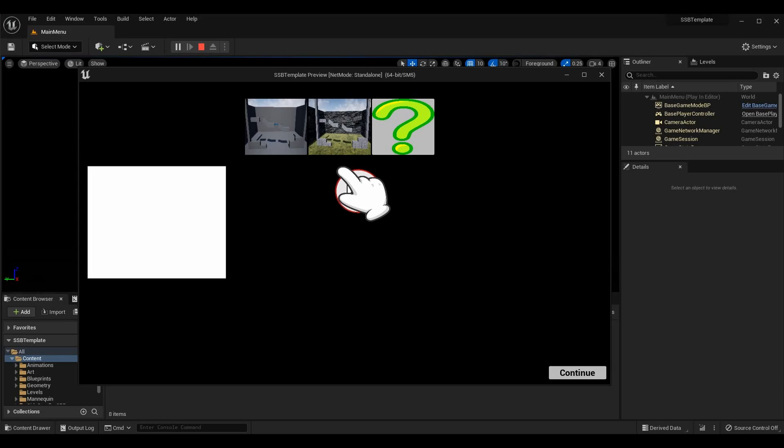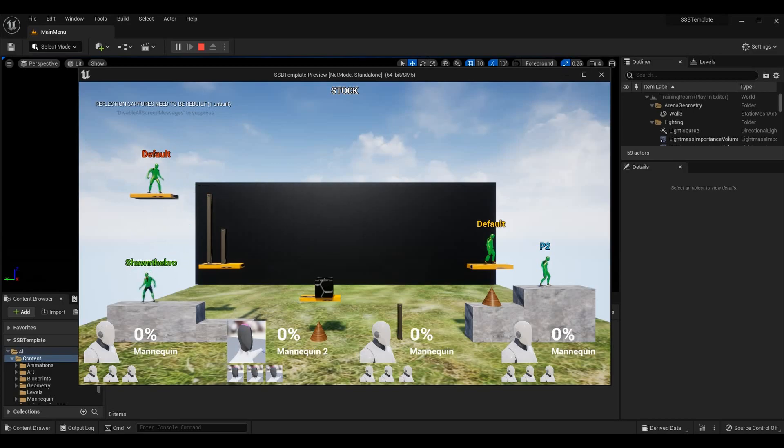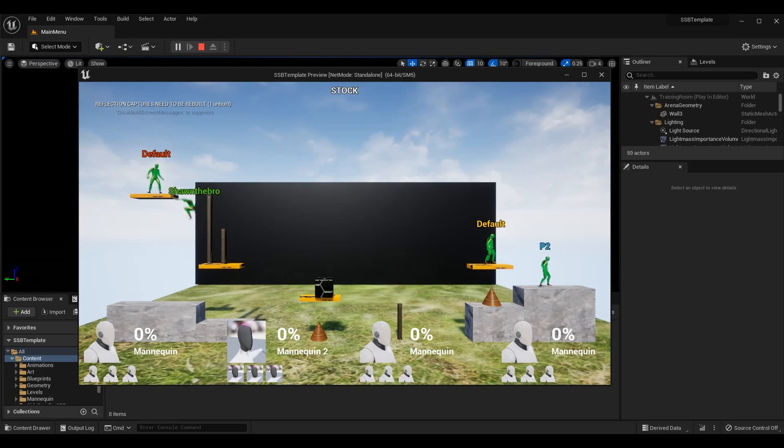Going into our game here, you can see I am Sean the Bro — the character on the bottom left. If I jump normally, this is what my jump looks like. If I jump and press down while I'm in the air, I will do a fast fall — I'm falling two times faster than normal. From a higher height, fast falling is very quick compared to staying in the air for quite some time. Fast falls can also be chained with attacks and other actions to add variety in gameplay, so they're more useful than just hitting the ground faster.